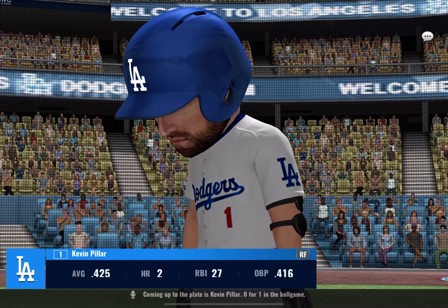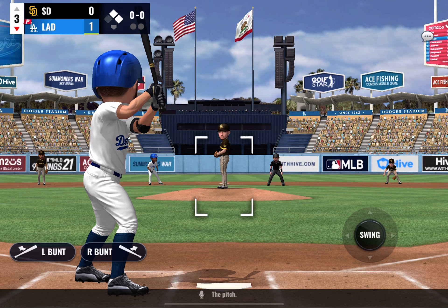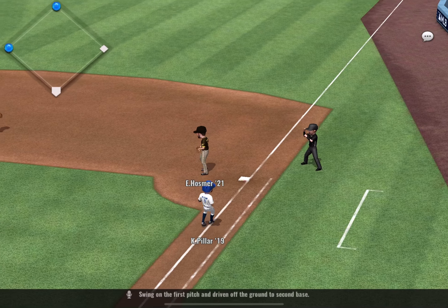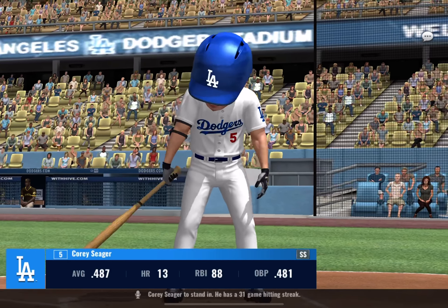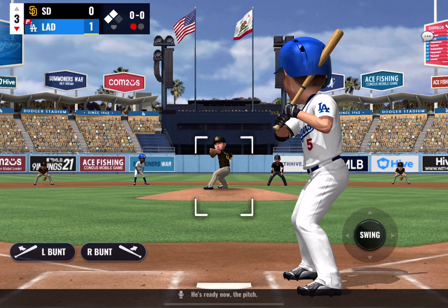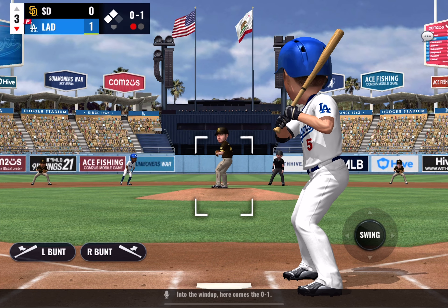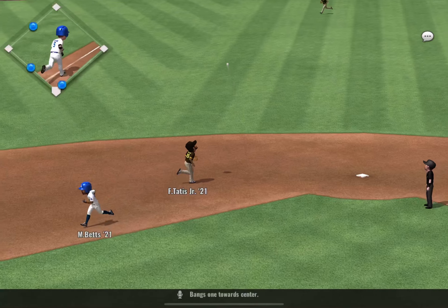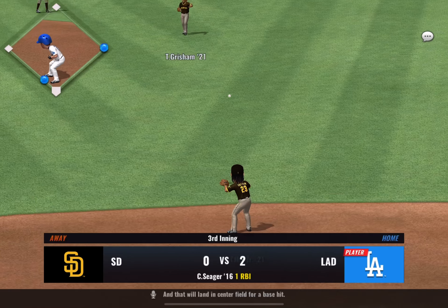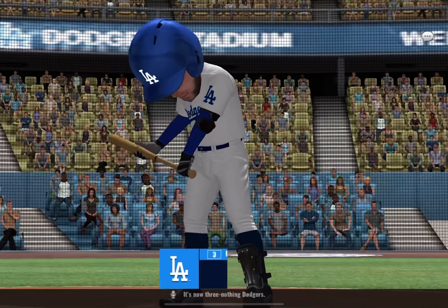Coming up to the plate is Kevin Pillar, 0-1 in the ballgame. Swing on the first pitch, driven off the ground to second base. Corey Seager to stand in — he has a 31-game hitting streak. A fastball blows by him for strike one. Here comes the 0-1 — bangs one towards center, and that will land in center field for a base hit. A relay to the plate — and they are on the board. It's now 3-0.